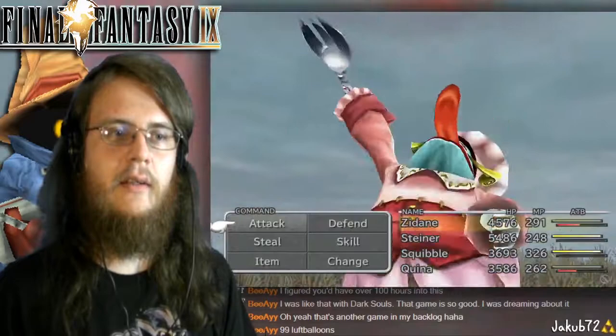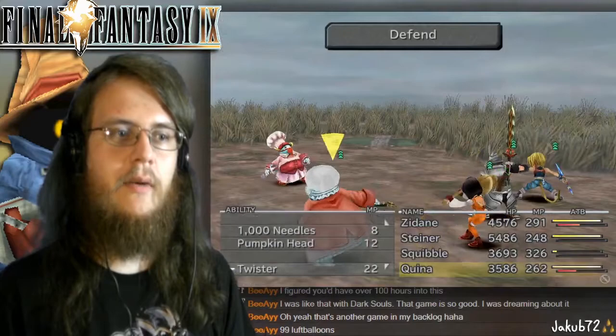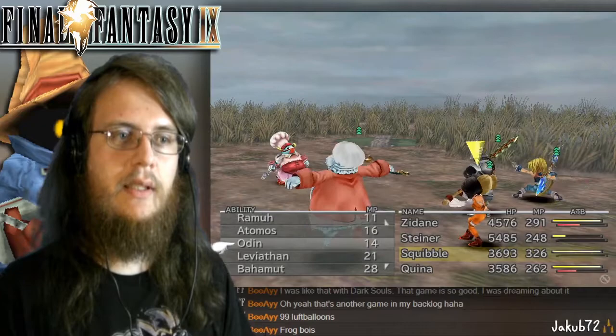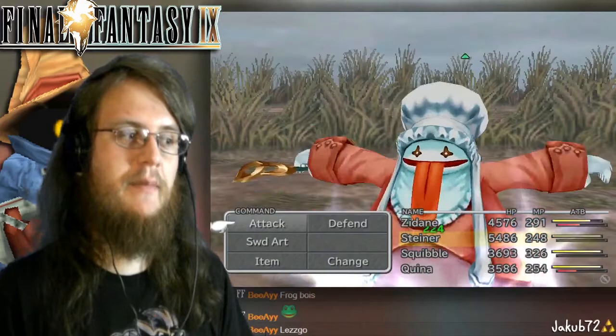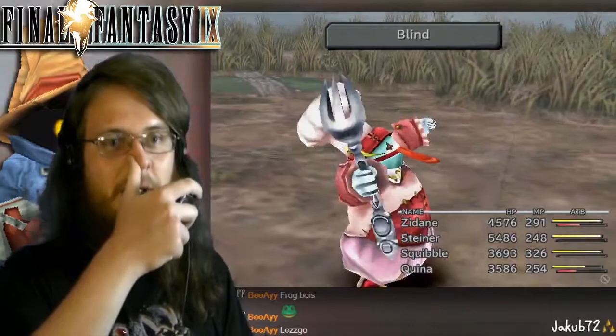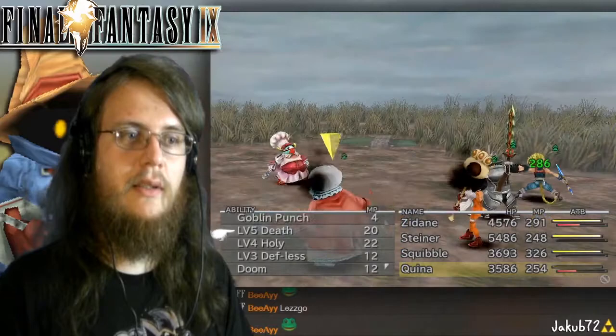I have an idea — I don't know if this move works on bosses, but let's try 1000 Needles. I just got that ability from the Cactuar — actually the first time I've seen one in the game. It does exactly 1000 damage, which is kind of cool. Cactuars are awesome but when you're up against one it's brutal, especially giant Cactuars.